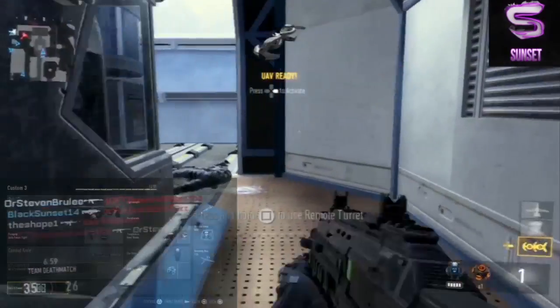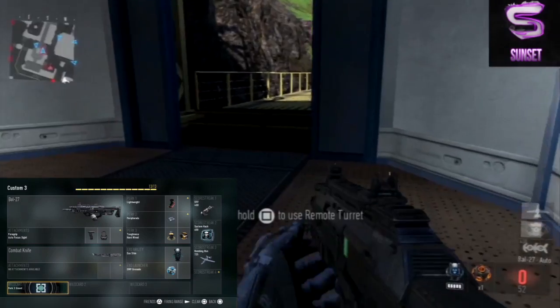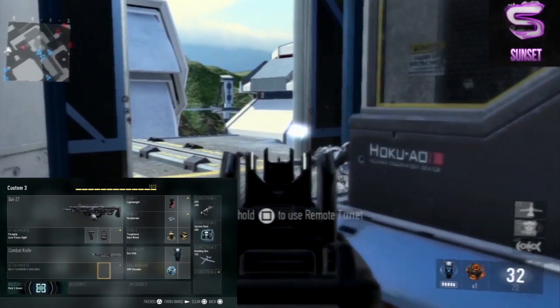For perk 1, I have Lightweight. Lightweight allows me to get around the map quicker and make it an SMG rush-style gun. I also have Peripherals on in the perk 2 slot.